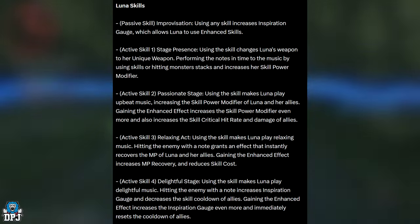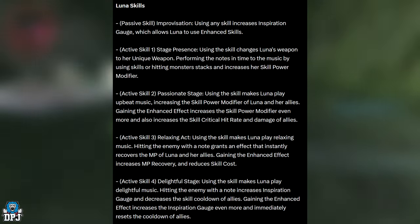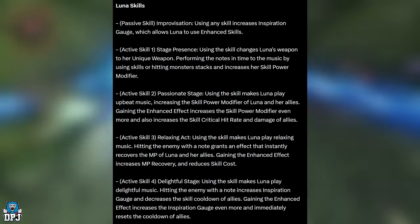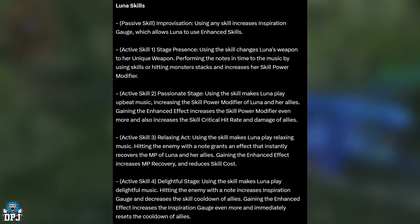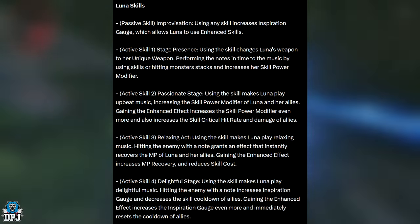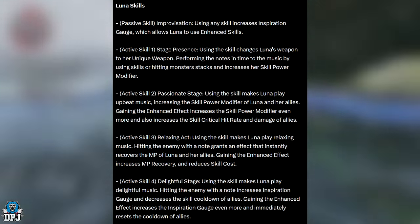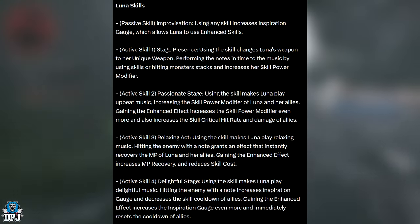Active skill 2, Passionate Stage — using the skill makes Luna play upbeat music, increasing the skill power modifier of Luna and her allies. Gaining the enhanced effect increases the skill power modifier even more and also increases the skill critical hit rate and damage of allies.